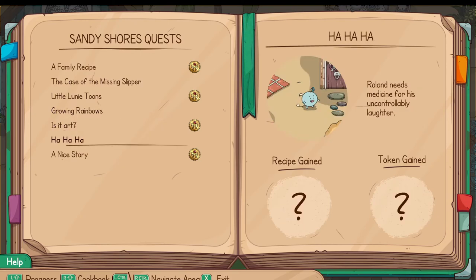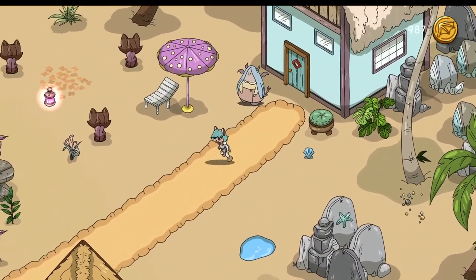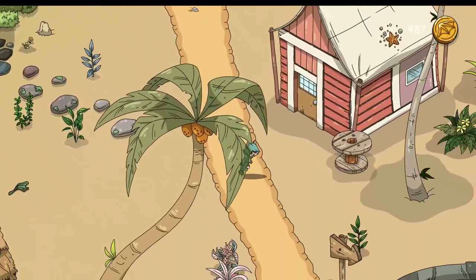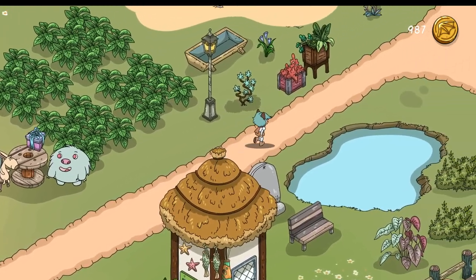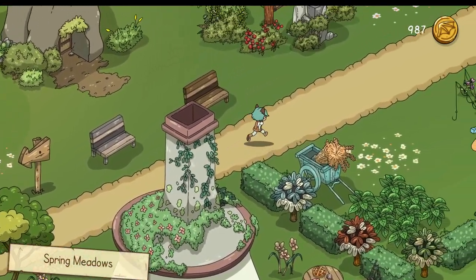Oh - medicine for uncontrollable laughter! I actually talked to the apothecary in town. When I went in there it was like, hey, do you have any medicine for laughter? She actually needs a frostberry, a water lemon, and the terror spell - which we do have. So we're gonna head to spring and help the lady with her watering and weed whacking, if I can find her.